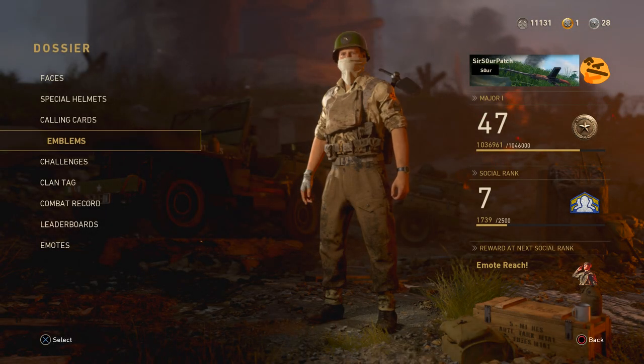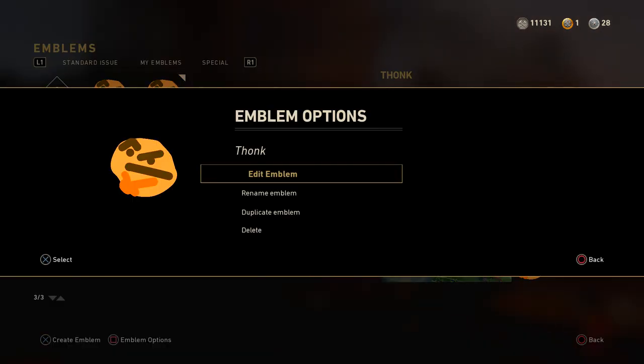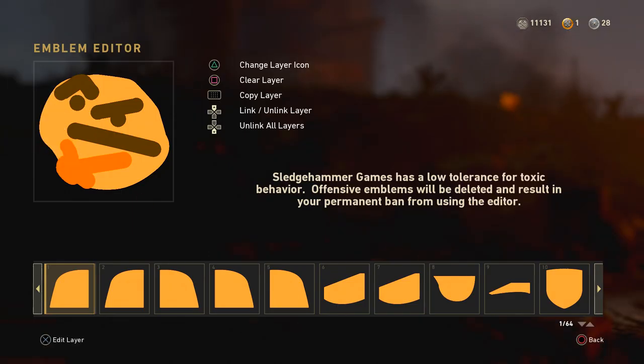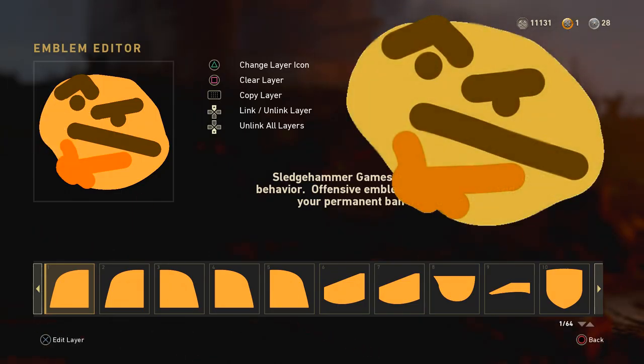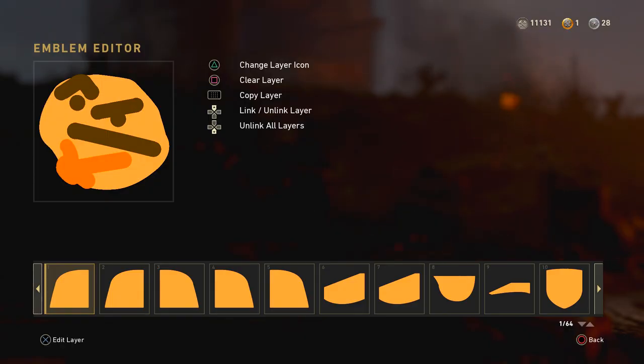Hello there! A surprising number of people have asked for an emblem tutorial, so alright, why not? That shouldn't take very much time to put together. My emblem right now is of course THONK — it's an emblem that really makes you go... and I think it's made even more appropriate every day with all the bugs popping up in this game. I often find myself having that face.